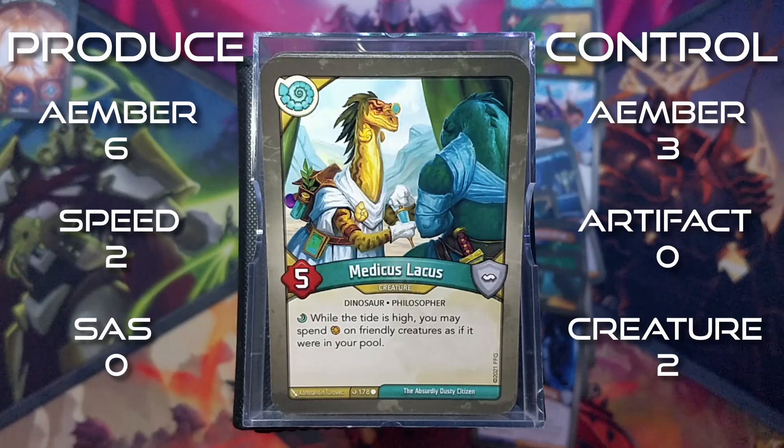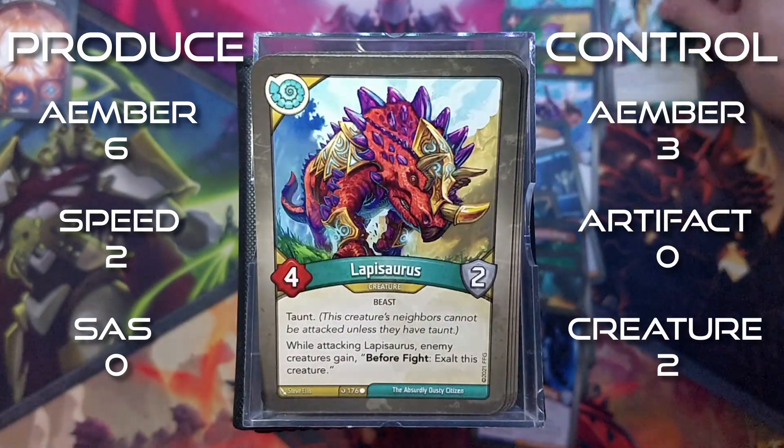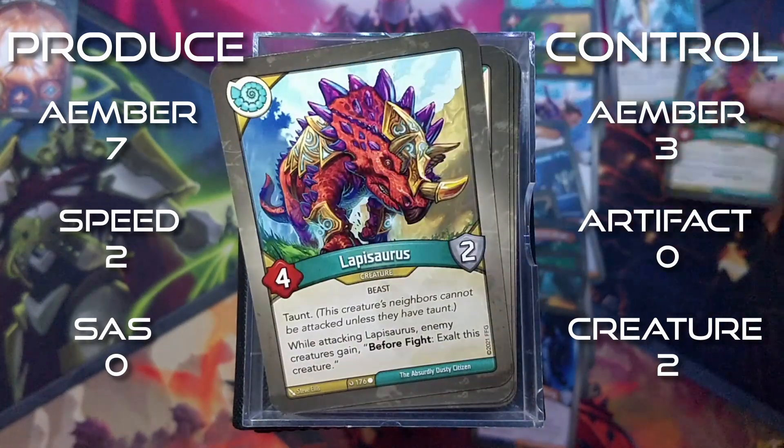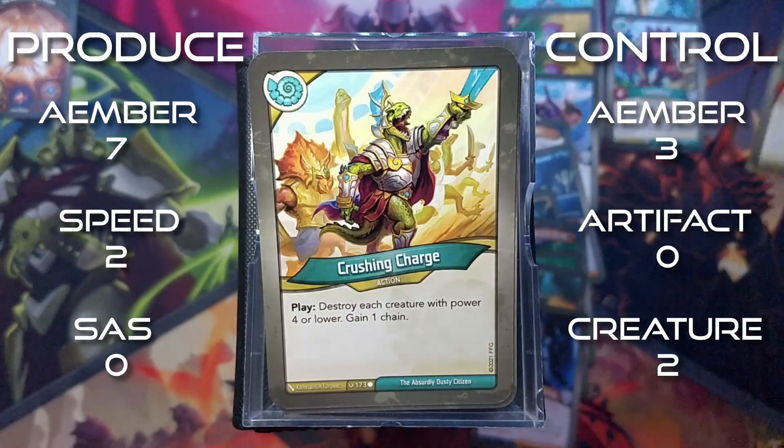Moving on to Saurians. We have Medicus Lachis, a 5 power creature. While the tide is high, it may spend amber on friendly creatures as if it were in your pool. Lapisaurus is a 4 power creature with 2 armor. When taunt: while attacking Lapisaurus, enemy creatures gain - before fight, exalt this creature. We have 2 copies of Lapisaurus.